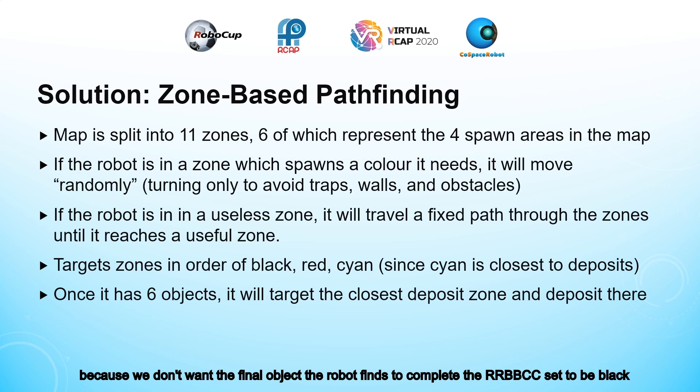The reason for this zone targeting order is that we really don't want the sixth object completing the RRBBCC set to be a black object, since once it completes the set, it will have to travel a very long path through the swamp to reach a deposit zone. As for red, red is close to a deposit zone, but the spawn area for red is also very big, so it could still end up very far from the deposit zone. Hence it targets cyan last, since cyan is closest to the deposit zone, so it will be able to deposit immediately once it completes the RRBBCC set.